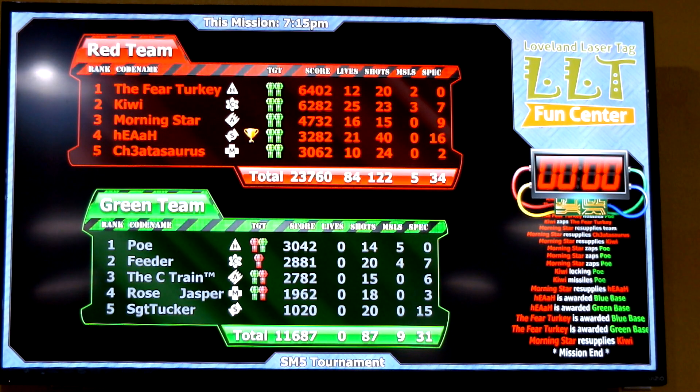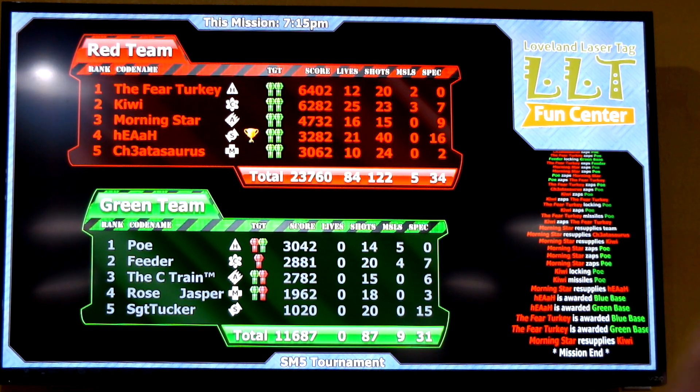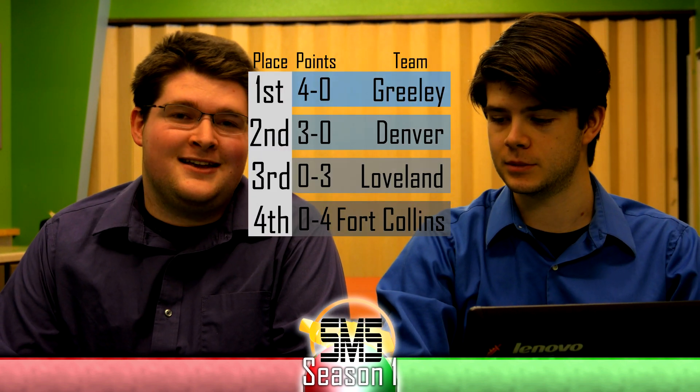Greeley Goblins completely annihilating the Calrissians — the lowest-scoring person on the Goblins outscored the highest-scoring person on the Calrissians by 20 points. Their medic outscored the Calrissians' heavy. That's what's commonly known as decimation. Greeley Goblins took both games of that match, winning by 12,000 in game two with an elimination bonus, adding to a 22K point lead from game one — winning that match by over 40,000 total points. They definitely could have done better with some better communication and keeping resupplies together. While C-Train does a lot of damage as an ammo or commander, the question is how much he's actually resupplying, but credit to him — they still all had a lot of shots even after he died.